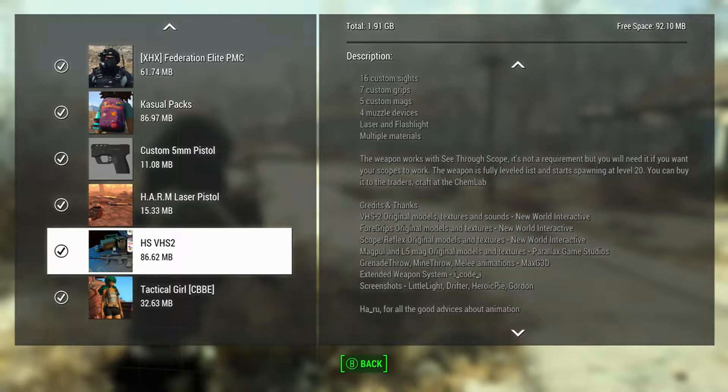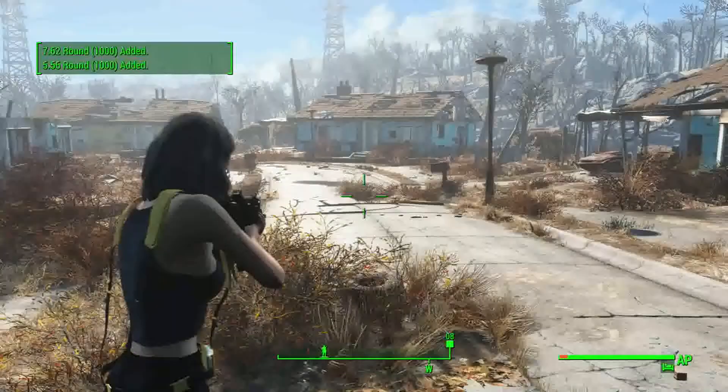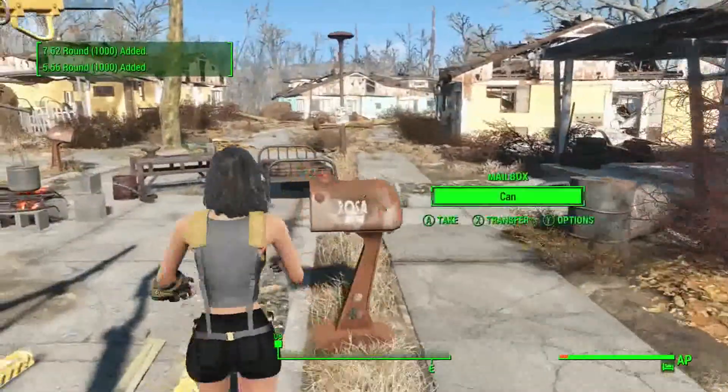We'll look at that later for my stuff. And it works with see-through scopes, which is awesome. It's not a requirement if you want the scopes to work correctly and stuff like that. It's fully leveled and level-less and spawns. At level 20, you can buy it through trailers and craft at the camp lab. Pretty cool, pretty simple mod, and pretty easy to get.